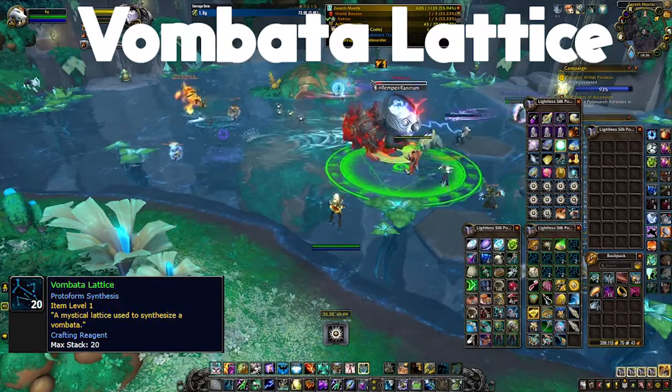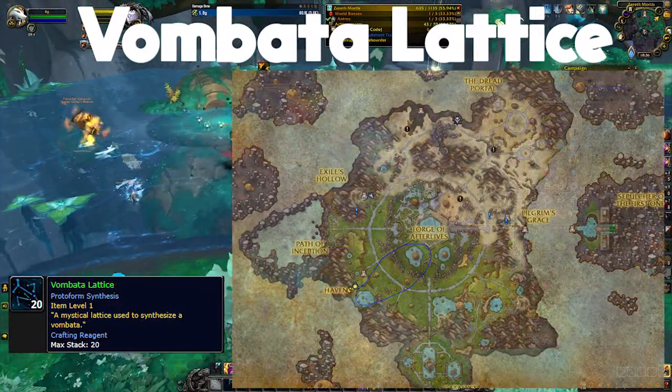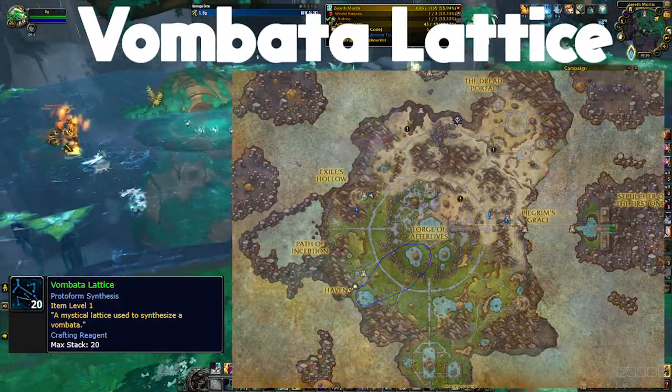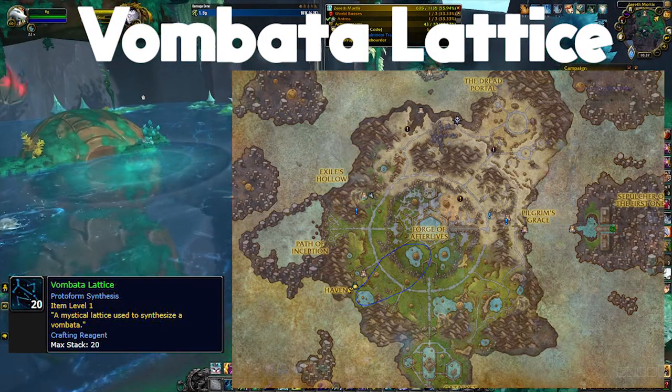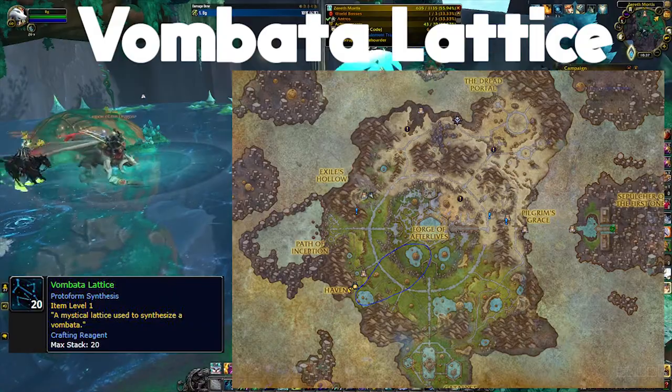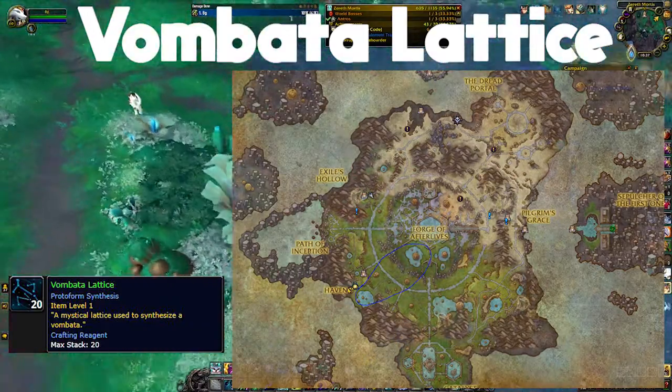The best place to farm this is in southwest Zereth Mortis. You'll go from the inner circle to the outer circle — on the inner circle you'll find the maw-touched bulls, and on the outer circle you'll be killing the Vombata matrons and the grasslands Vombata.